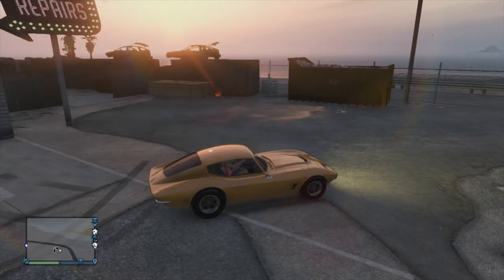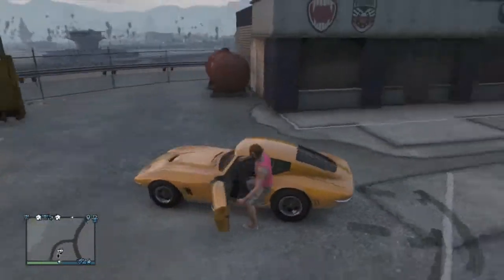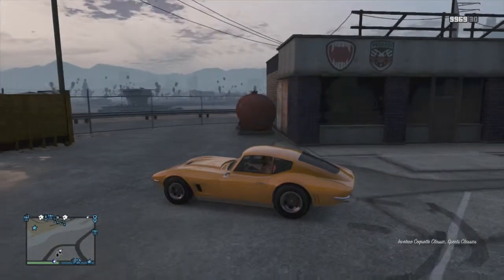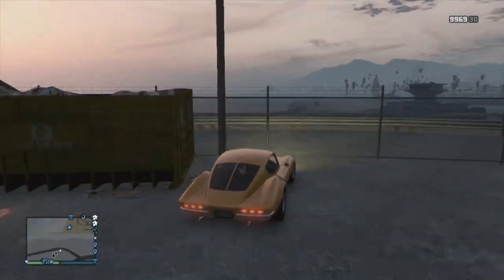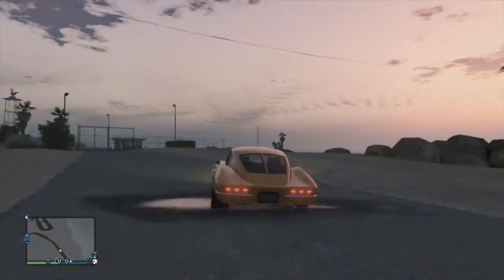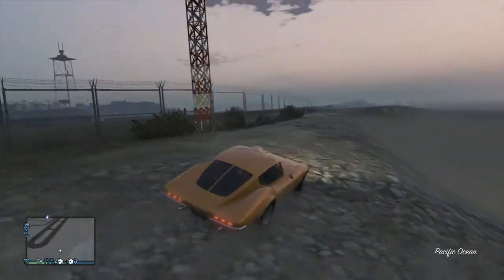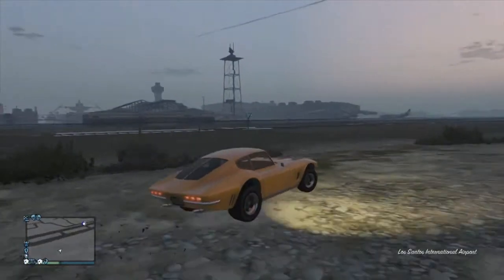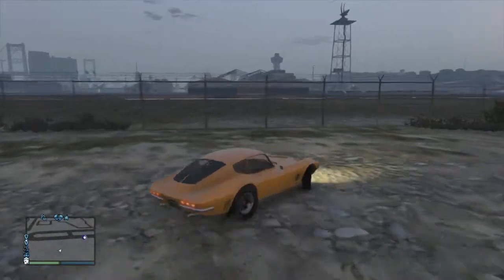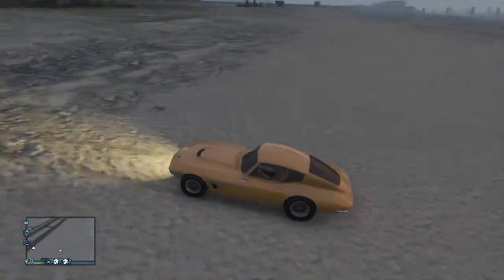Hello guys, this is the Grand Gamer bringing you the grandest content on GTA. I've got the update 1.16 stuff — this right here is the Cuquette Classic, and it's actually pretty good. I just got it redone. It's actually pretty fast, and I'll show you guys just how fast it is because this might be something you want to purchase. I believe this one was six hundred and sixty-five thousand dollars, so kind of pricey, but if you want an old-looking sports car, this is the way to go.